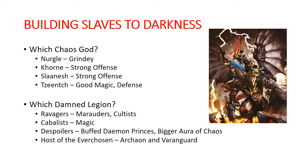Tzeentch is your god oriented towards magic. Tzeentch can get some bonuses to casting, give spells to units, and has some additional defense both against magic and some bonuses to regular saves through re-rolls. Tzeentch is another one that's kind of defensive, but it's a different brand of defense than Nurgle, and also has an offensive side which is magic oriented.